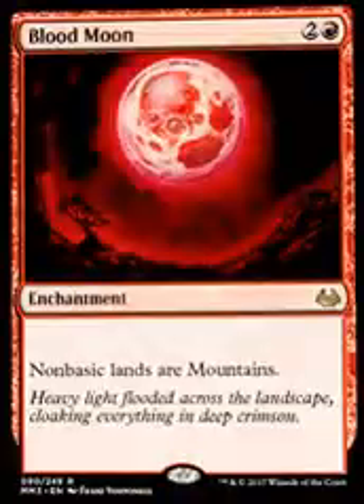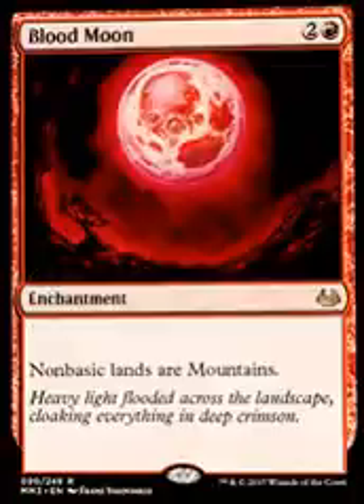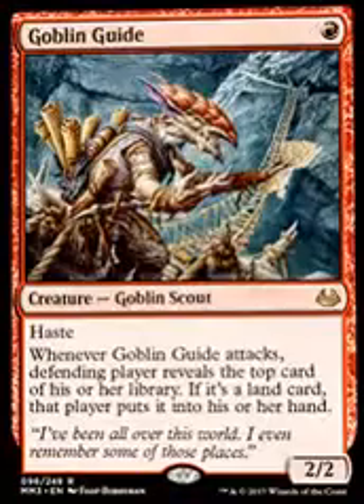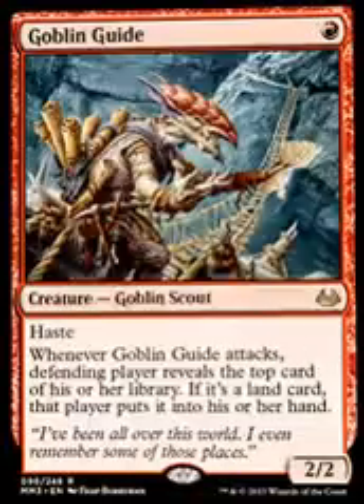So I just wanted to talk about that. I'm excited about them. Blood Moon, because you know that in Modern, everybody's playing Fetchlands, and then you can get this and that turns them into mountains — that's fantastic. Goblin Guide is arguably one of the best one-drops in red, or perhaps in all of Magic — well, Ancestral Recall. Who are we kidding? Best one-drop.